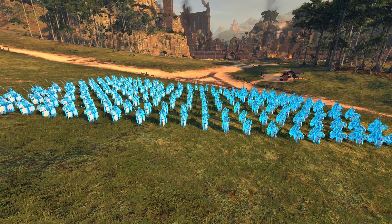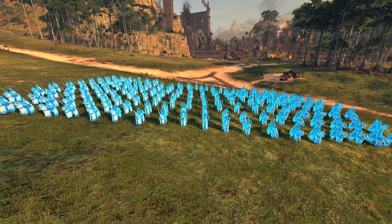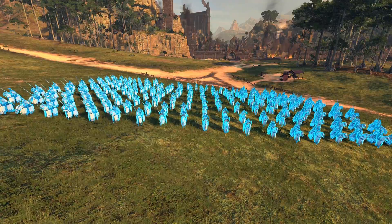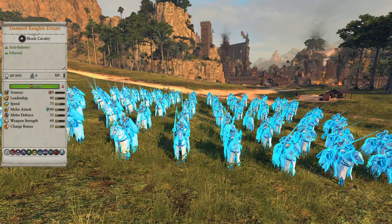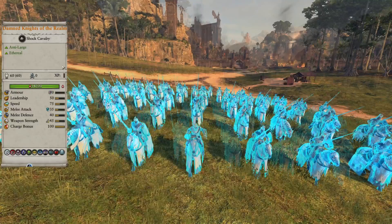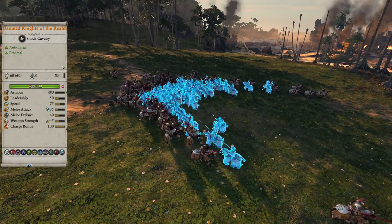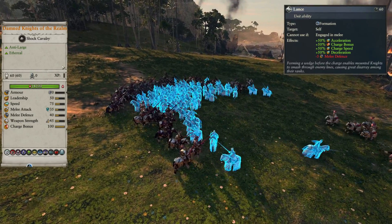The final units the Vampire Coast got are not exactly new, but you couldn't recruit them before. These are the Ghost variants of the Bretonian Knights that Silostra Dyrfink can summon — they're all now available to recruit, but exclusive to Silostra. They're basically the same as the Bretonian Knights except Ethereal, so they don't have the armor but instead have high physical resistance, lower health, and magical attacks. The Knight Errant are a great shock cav early on, with the Lance formation to boost their charge bonus at the cost of melee defense. The Knights of the Realm are a great late-game shock cav that you need to cycle charge to get the most out of their 100 charge bonus, and they're especially great against large units with bonus versus large, plus the Lance formation to boost their charge.